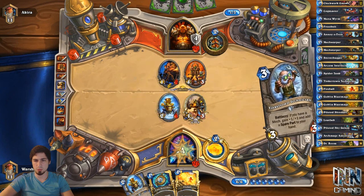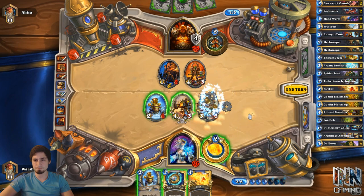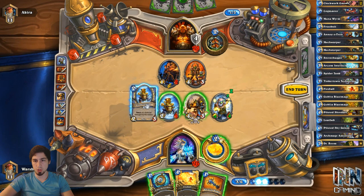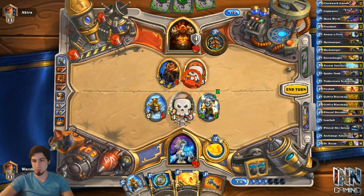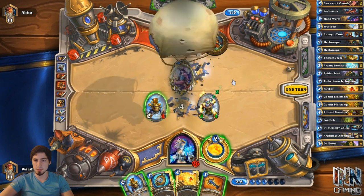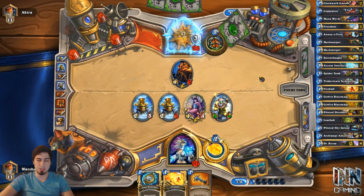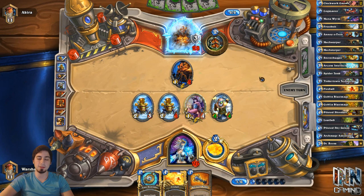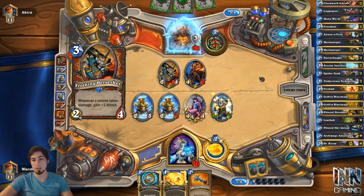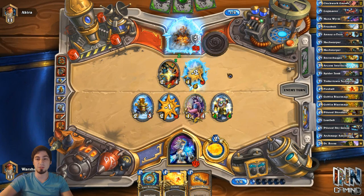It's a bit weird he attacked that. We're going to see what spare part we get — nothing too crazy. Play the other Snow Chugger. We can swing one Snow Chugger face, but first we're going to pop the Shredder and see what comes out. It's between our two minions, so as long as it's not a Doomsayer, I'm okay with this. We'll play the other Snow Chugger, swing face with this Snow Chugger so he's frozen. Making sure he's frozen so he doesn't play weapons — to me, that's more important than playing a spare part we can use with Archmage anyway. So saving spare parts is pretty important.